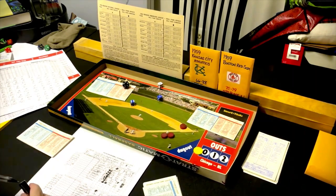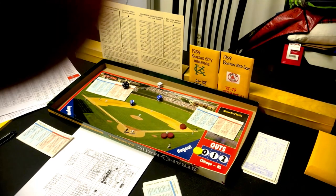Final score: the 1959 Kansas City A's 17, the 1959 Boston Red Sox 1. That's going to be it for me — Sportsman Z, Bob Zolke, signing off.